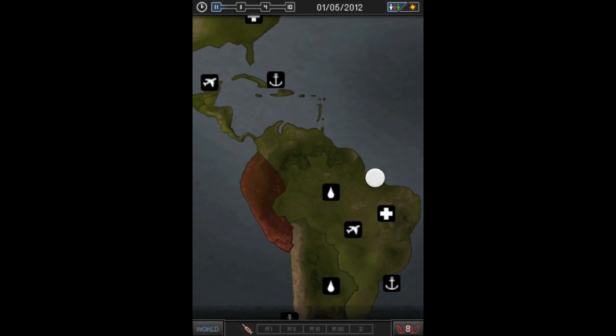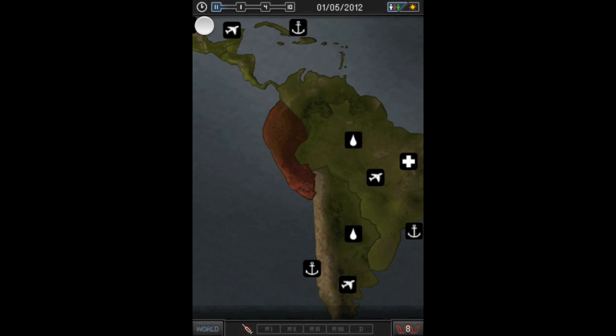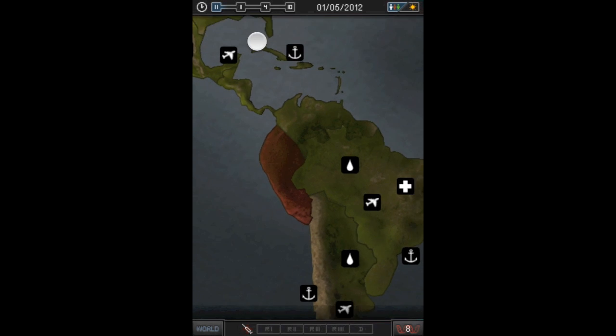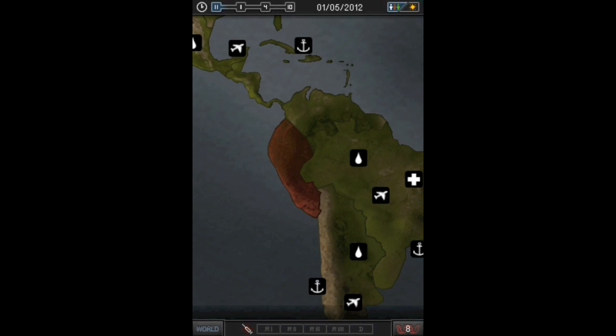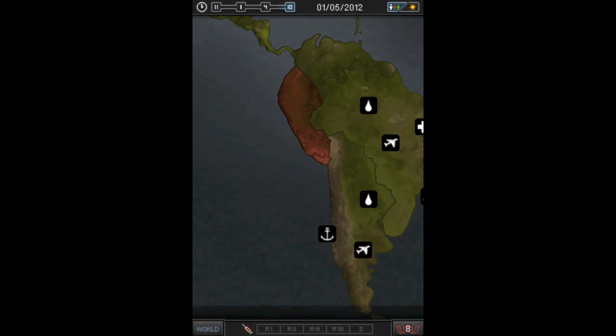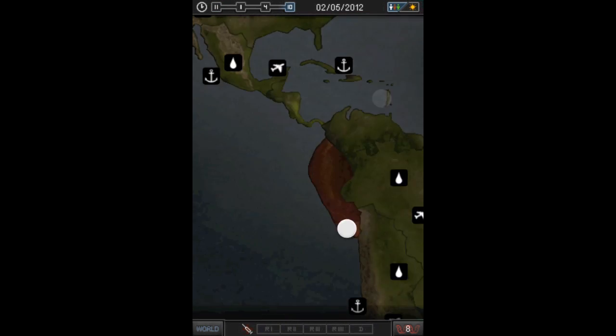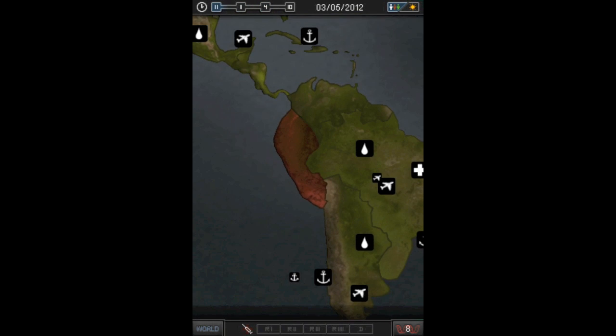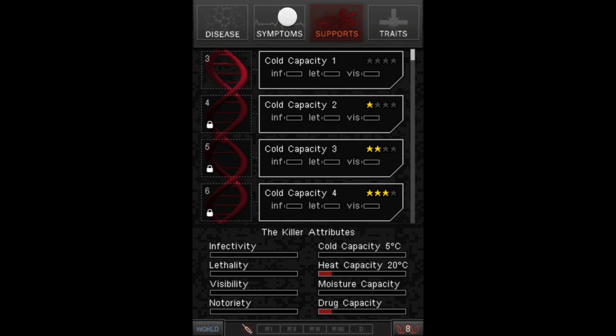If you want to start the game right now, it's paused as you can see. You can click or select the time right there to speed it up. You can start the game and you'll see planes starting to fly around. I'm going to go to the disease menu and start buying symptoms for my disease. Down here I have eight evo points — this helps me buy symptoms, traits, supports, and all sorts of stuff.